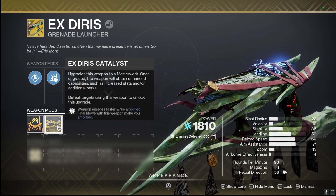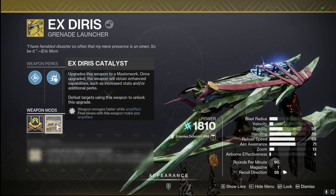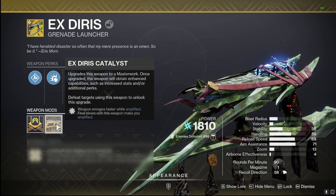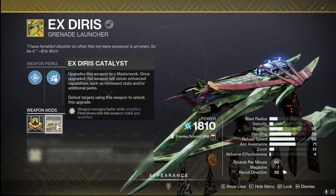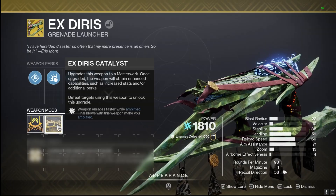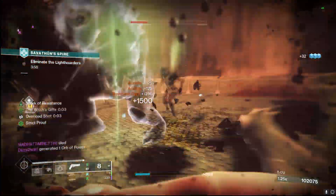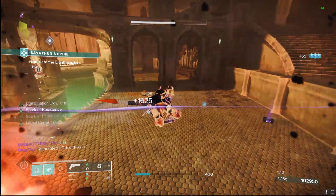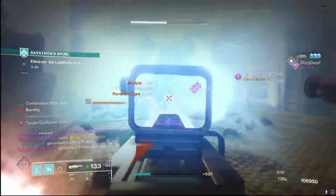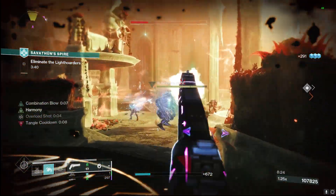The catalyst, which I just grinded out — getting everything done from Banshee and the weapon kills to have it applied — makes the weapon enrage faster when amplified, so it pairs a little bit better with the arc subclass to become amplified faster. On top of that, final blows with the weapon make you amplified, which makes this weapon more versatile. You can use this on any class — arc, void, stasis, anything — and you can become amplified just with defeats, making that proc faster in our corrupted nucleus for the sustained damage and faster fire rate.